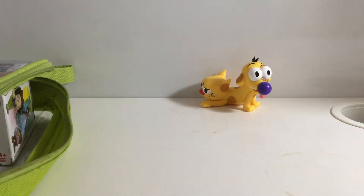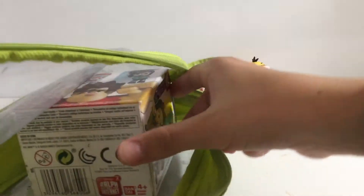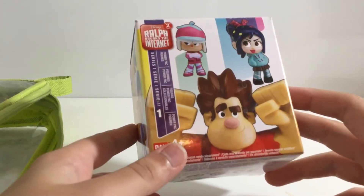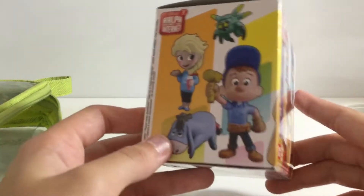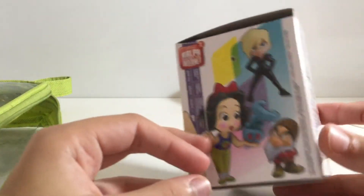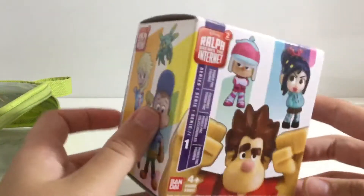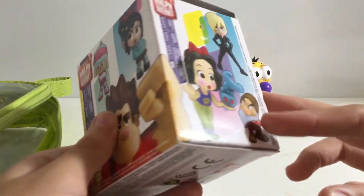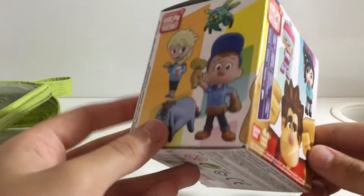Now we're going to open the last blind box. The last blind box we're going to open is the Disney Ralph Breaks the Internet. As you can see, there are so many pictures on this one and I like the artwork too. I don't know which one I'm going to get.